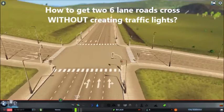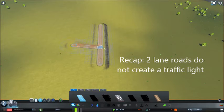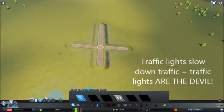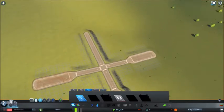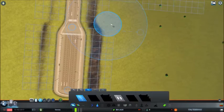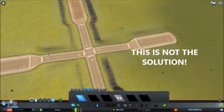So let's recap: two-lane roads do not create a traffic light when crossing — that's perfect because we want to avoid traffic lights as much as possible. Traffic lights slow down your traffic, and the more your traffic slows down, it will end up in congestion. So how do we get two six-lane roads to cross without creating a traffic light?